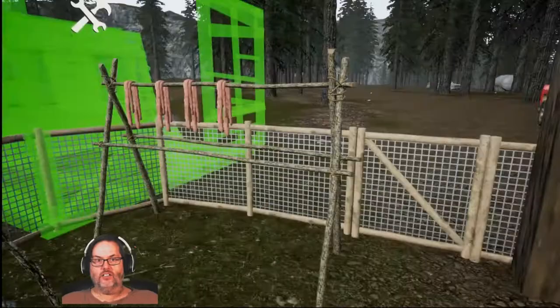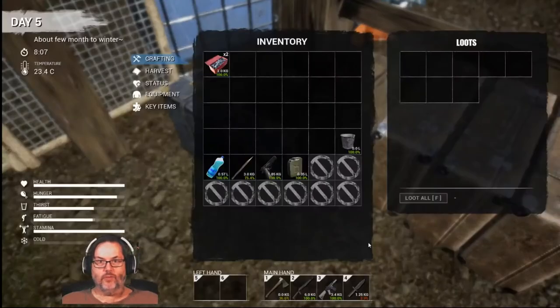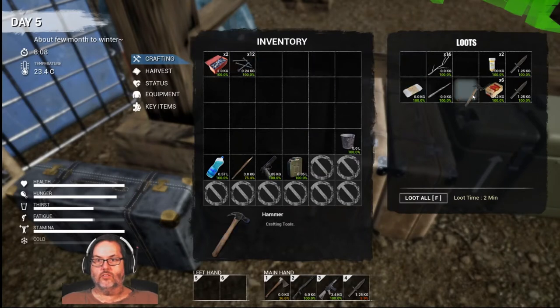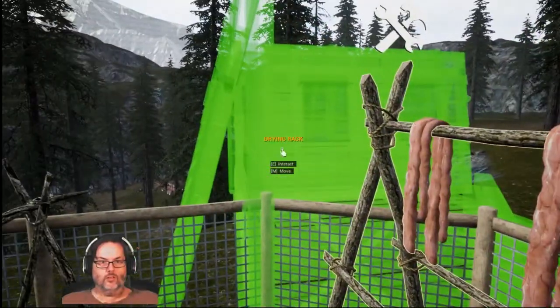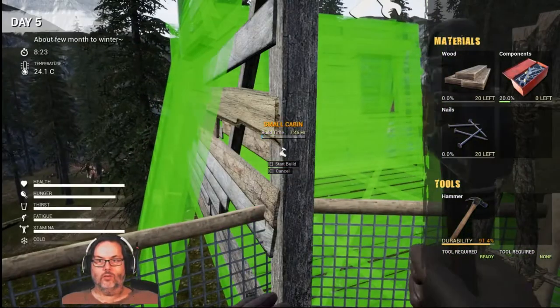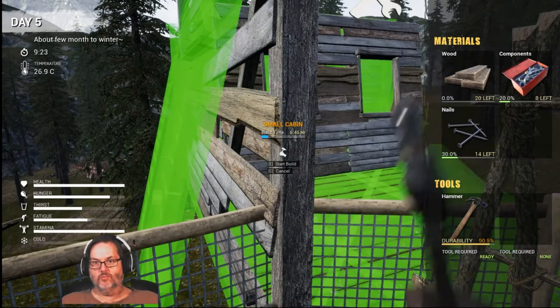Let's see — I need water, we need nails, I'm going to need another axe. We should have plenty of axes, right? I do have nails. And I got a hammer. It used a component — damn it. That's all right.